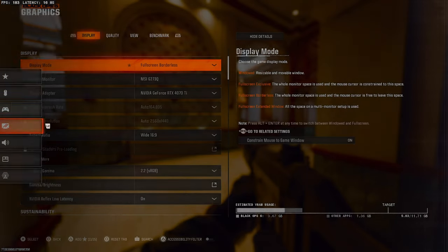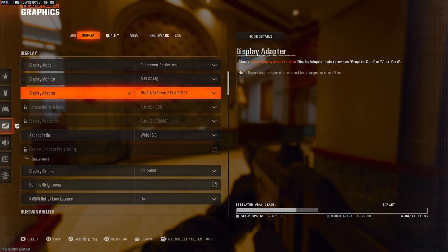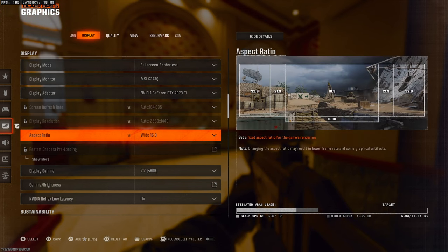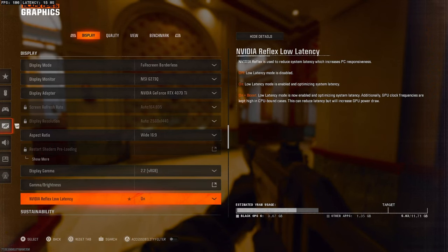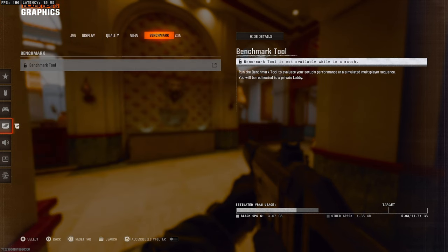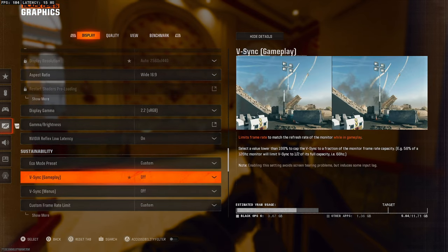For graphics, display mode you want to be on full screen exclusive. For video reflex low latency, yours might need to be on plus or boost depending on whether you're GPU bound or CPU bound. The way to test is to run the benchmark option — whichever component has the highest response time tells you what you're bound to. For example, if your GPU was 5ms and your CPU was 10ms, you're CPU bound. That's specific to your own system.